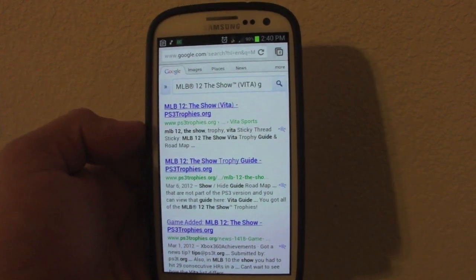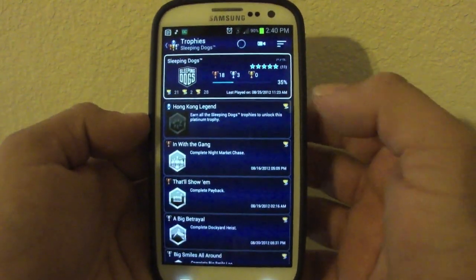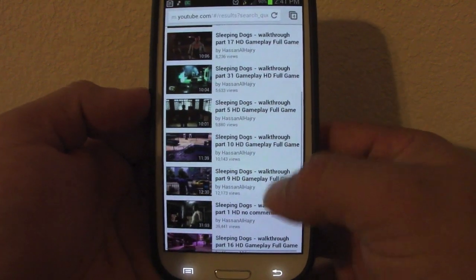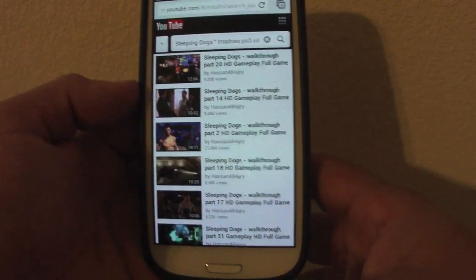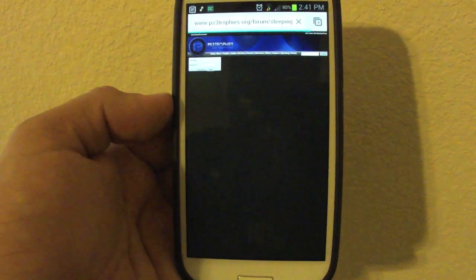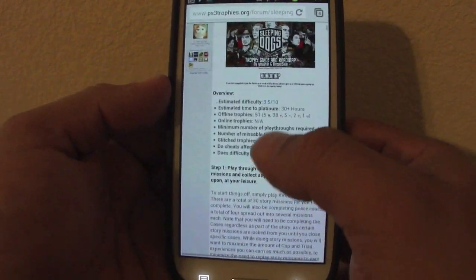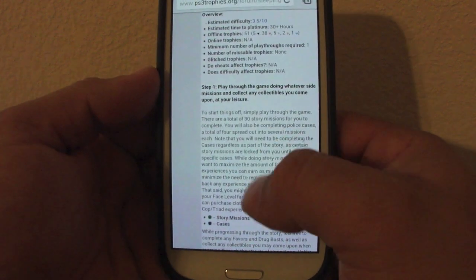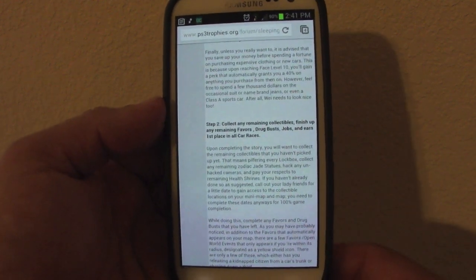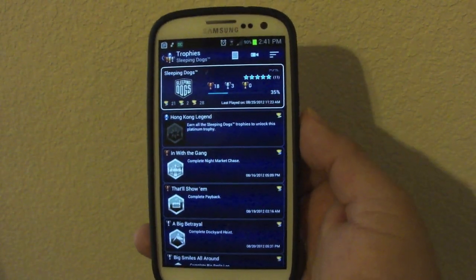The letter icon takes you to a Google search of the game. Sometimes it'll bring up a relevant website — like for Sleeping Dogs it actually pulled up a full guide showing the difficulty, total trophies, and a playthrough walkthrough, which is cool. But it's not consistent across every game, so these two features are hit or miss.